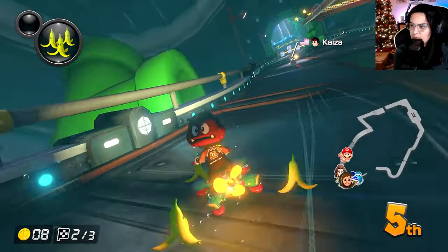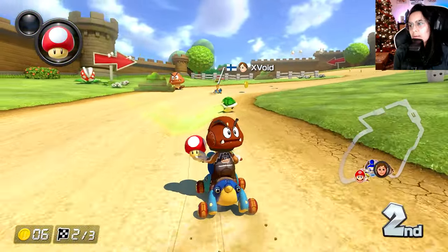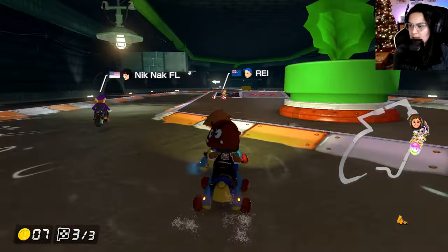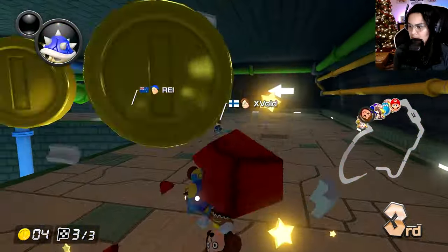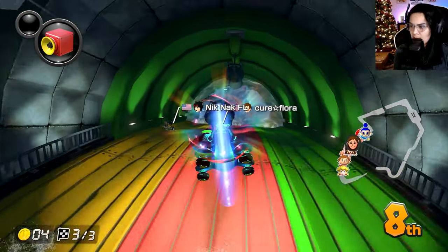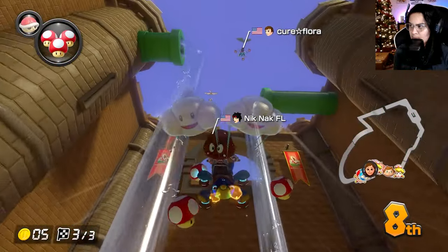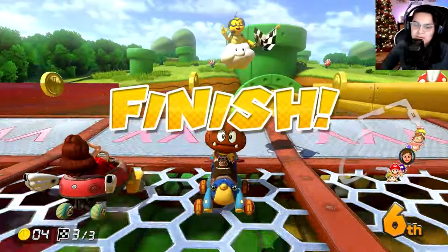Blue Shell, go! Come on, homie — you didn't have to do that to me. I still passed you. What are you going to do about it, Villager? You're not even a Mario character, my friend. I'm not scared of you. Dang, I really wanted that box. In 9th place already? I was literally just in 2nd. I got hit once. I need a star. 6th? I don't know how that happened.